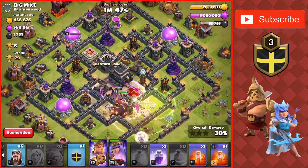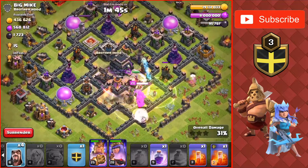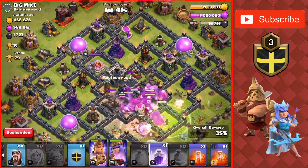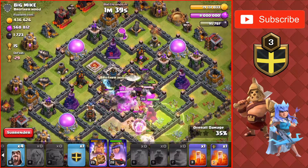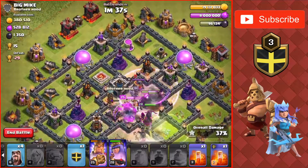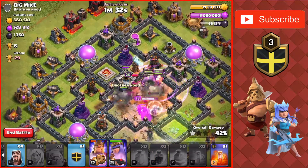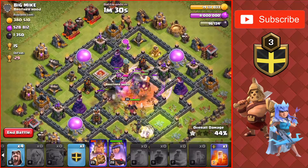Going to rage. The giants, golem and king are in the middle of the base. Going to drop another rage once they get out of the first one — yep, another rage at the top. Going to poison the king to slow him down. King's down. We're all in the middle of the base.